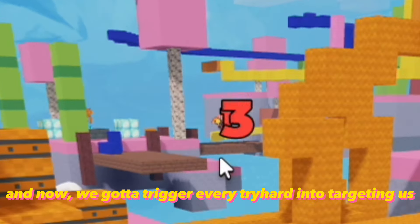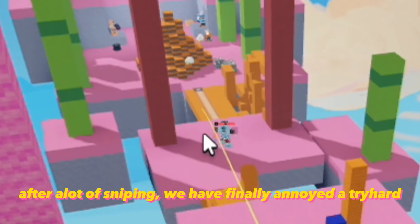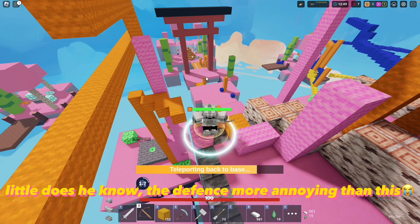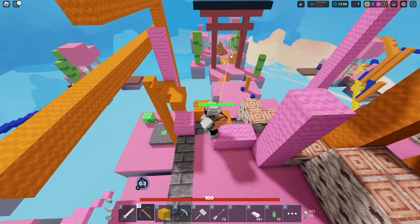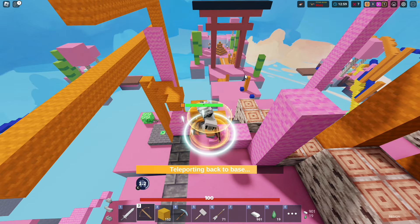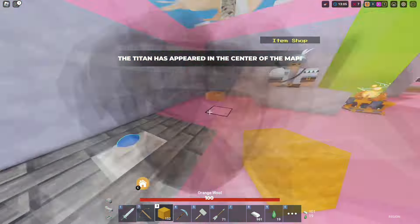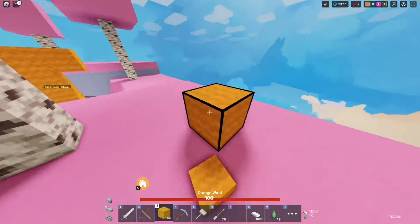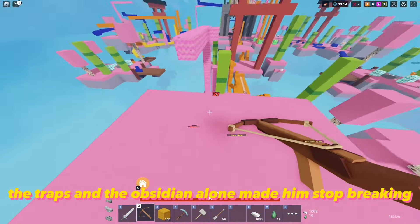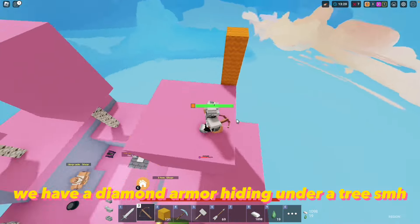Now we gotta trigger every tryhard into targeting us. The whole point of that guy's kit is to dodge. After a lot of sniping, we have finally annoyed a tryhard into rushing our bed defense. Little does he know, the defense is even more annoying than this. The traps and the obsidian alone made him stop breaking, and with this crossbow to top it, we have a diamond armor hiding under a tree.